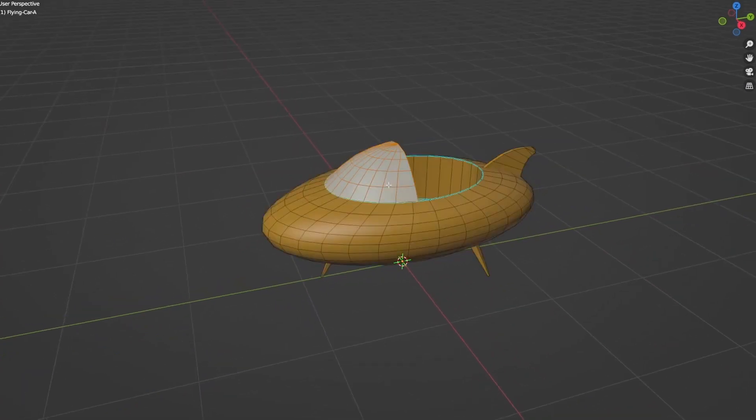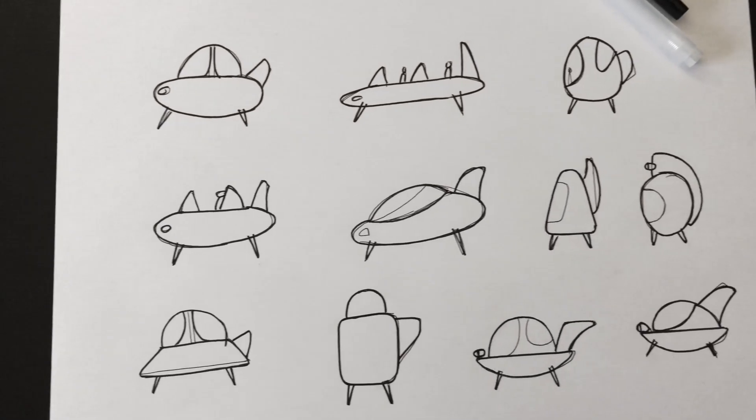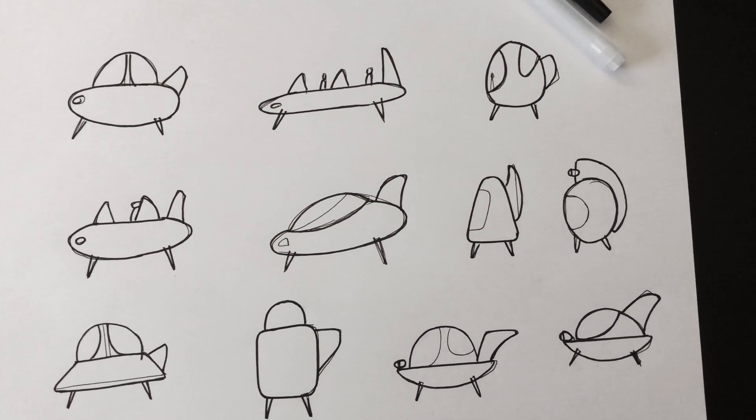A quick view in Blender shows you how it is done. This is just a squeezed sphere with some rough details for now. I have some ideas for the future but those will have to wait. Here you can see some early sketches of vehicles I would like to implement.